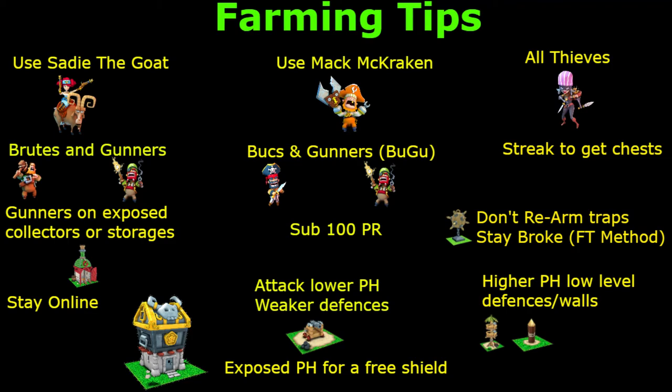At sub-100 PR, expose your Pirate Hall for a free shield. Way back in the day I had base designs for Pirate Hall 4, 5 and 6 with exposed Pirate Halls. Why? Because when you go offline, people who are streaking to get chests will be down at low PR. They'll see your nice juicy exposed Pirate Hall with your storages well protected, take the Pirate Hall for their streak, and leave the storages alone because they haven't got time. So if you're struggling, jump down really low, get that Pirate Hall out, and make sure your storages are well protected.